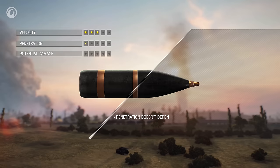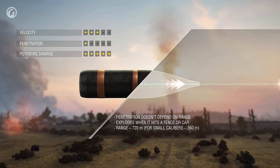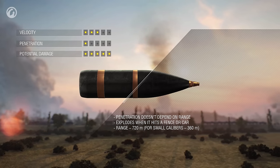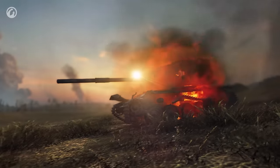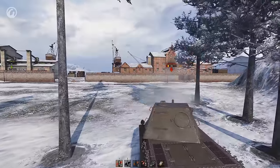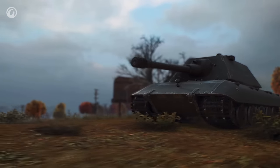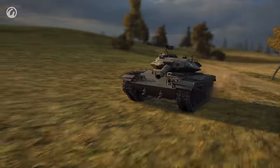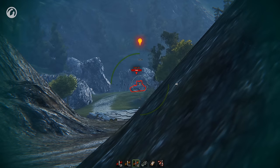HEAT shells fly almost as fast as AP ones and they don't lose their penetration power with distance. After hitting any object, a HEAT shell detonates and its fragments can damage a nearby vehicle. These shells have the highest potential damage and the lowest penetration capability. If you want to cause damage through fences, fire AP or APCR shells. To fire at a slow and well-armored vehicle located far away, you'll hardly find anything better than the HEAT shell. If you take a shot at scouts from a long distance, the ideal choice is the APCR shell. And if your enemies are paper-thin, send them some high-explosive parcels.